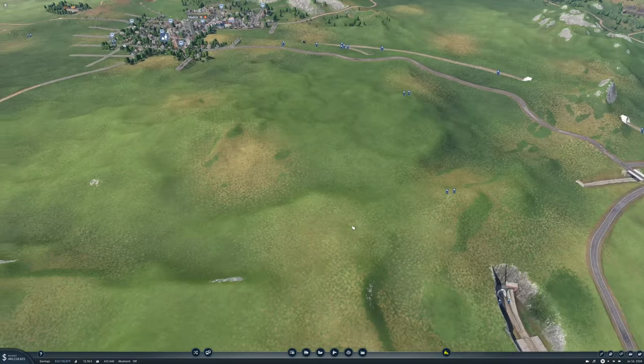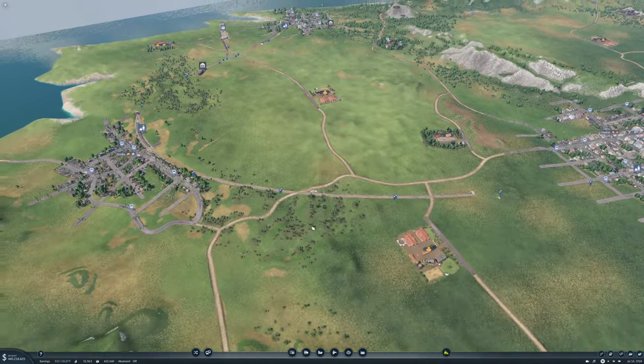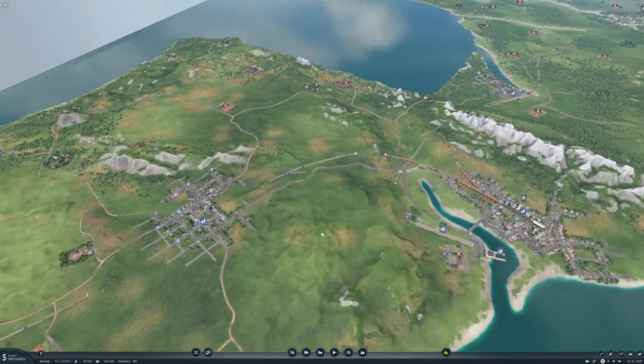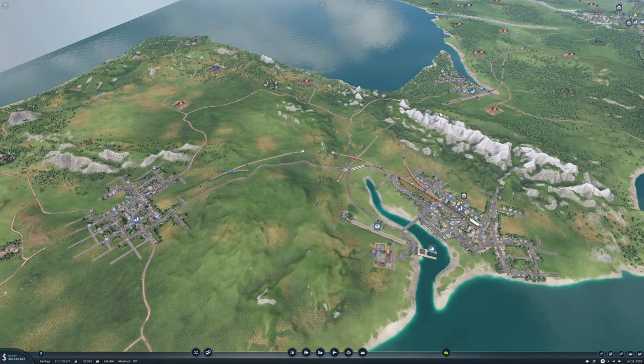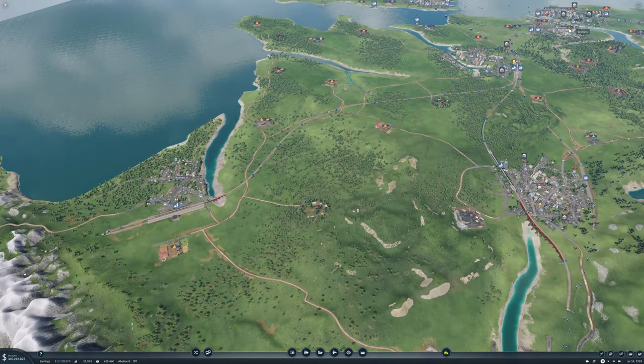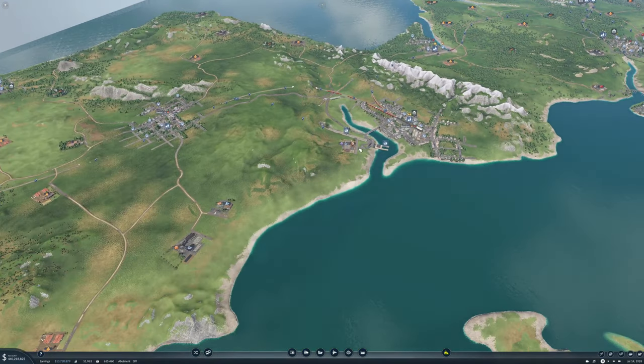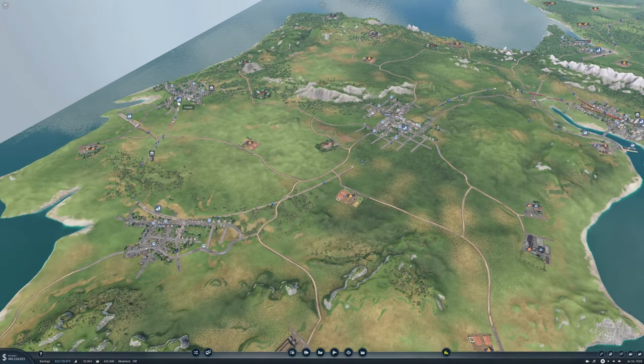Okay, so that gives us cargo all the way from Brussels more or less — well, from Paris down to Barcelona and from Barcelona to Lisbon.